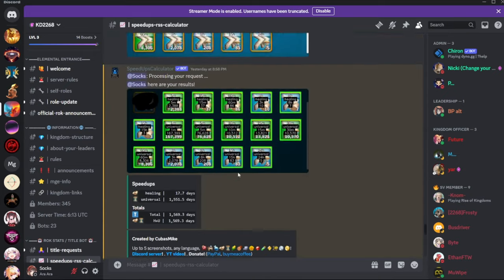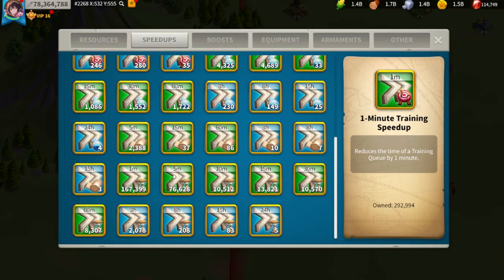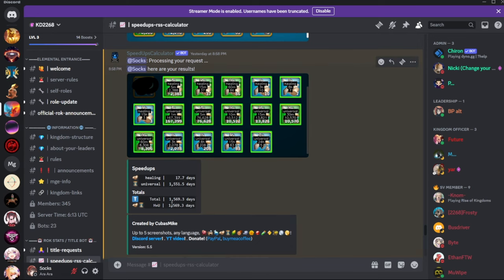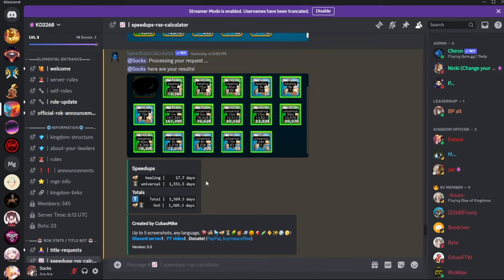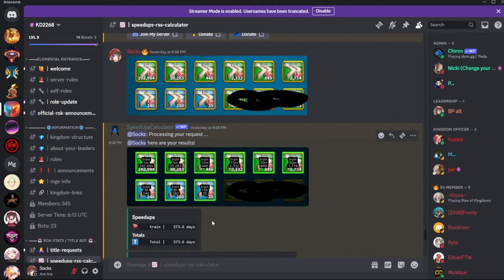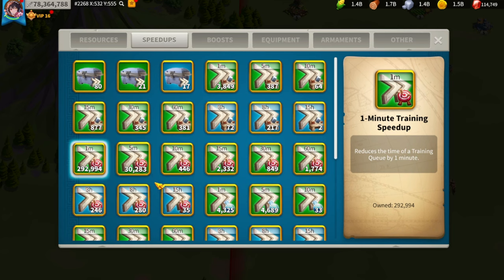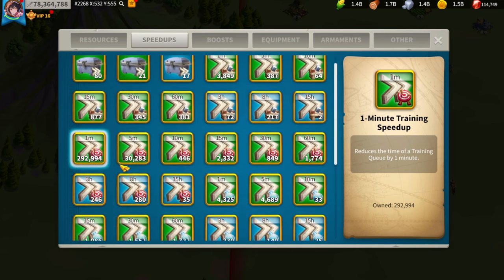You can calculate them here — from the universals I have about 1,570 days of just universal speed ups, as well as the healing speed ups. For training speed ups I have 573 days.